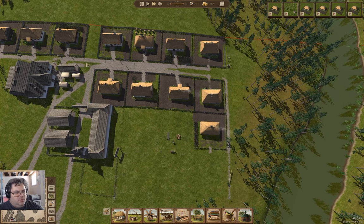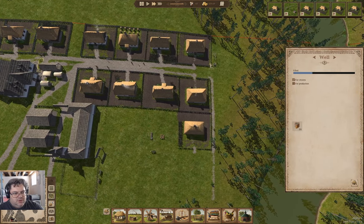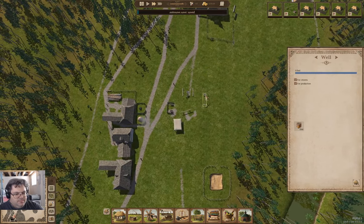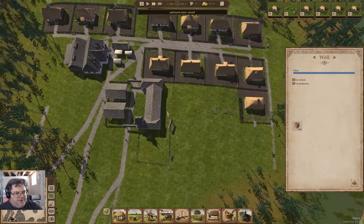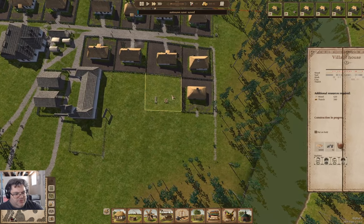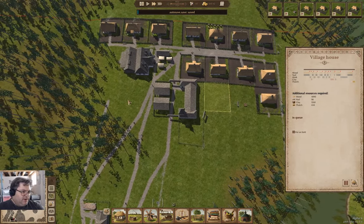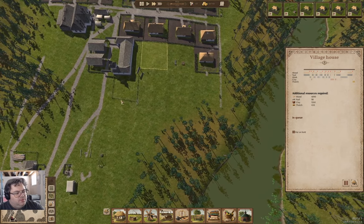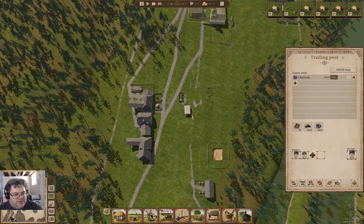Our water supply is increasing now. It might be. Now, we still have some resources required on that build. What have I got in here? I've got a couple thousand charcoal I can export.